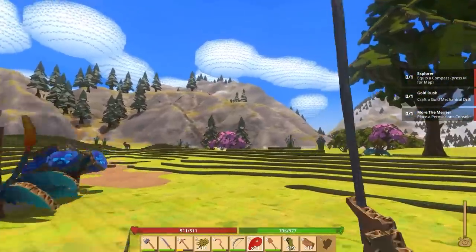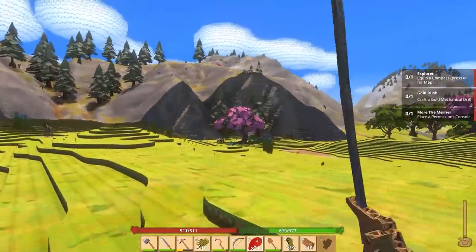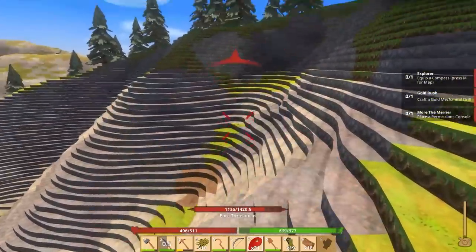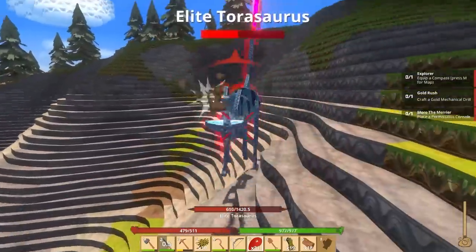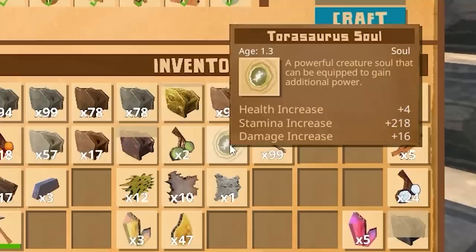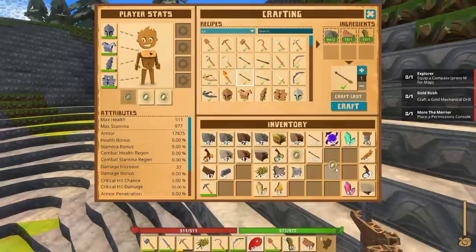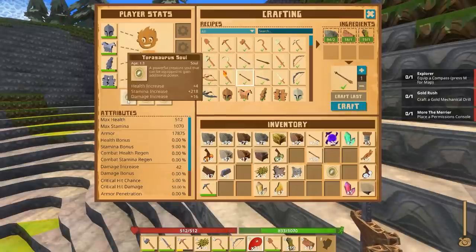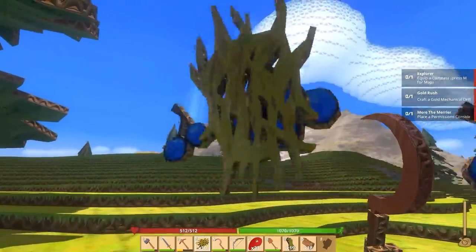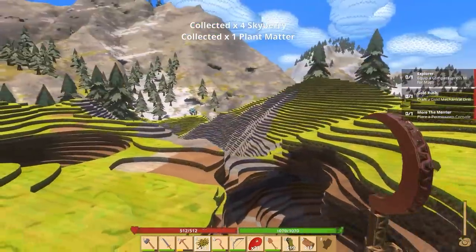One thing I do want to kill is the elite dinosaur up there, because we get his soul — that's going to give us extra damage and stuff. The elites are going to be a little bit stronger, but I think we'll be able to take this one out. 1,420 HP, all gone. Now his soul will give us 218 stamina, 4 health, and 16 damage — that's an extra 5 damage just from this thing. And while I'm going, I'm cutting down some bushes along the way for the plant matter and the berries.